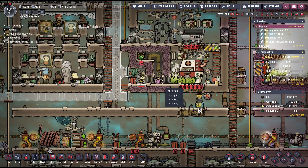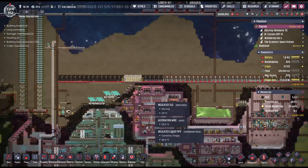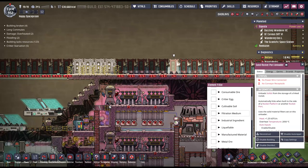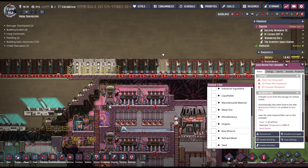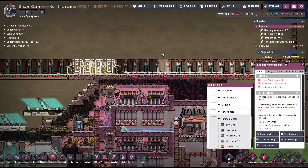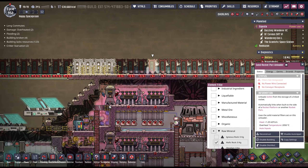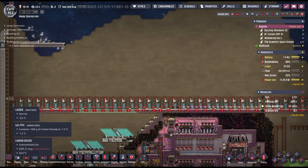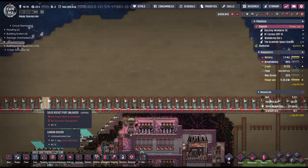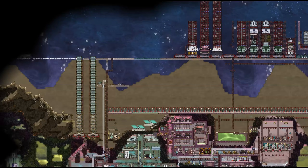Now it's got oil on both sides, so it's a little bit more efficient if you're cooking over here. The solid system — you can see over here I've sorted everything all the way down to slime. The next thing here is raw minerals: igneous rock, mafic, obsidian. A big line of solid rocket port unloaders. Not quite done with all of them yet, but I'm getting pretty close.